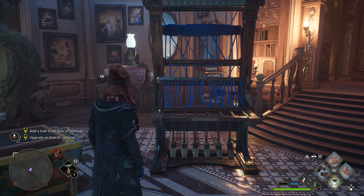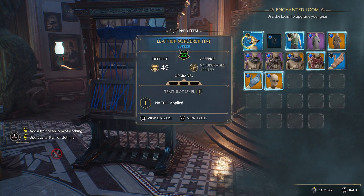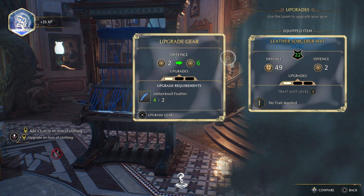You will need the Room of Requirement before you can do this, and then you'll need to progress until you unlock the Loom. Once you have the Loom, you can upgrade gear with various items.